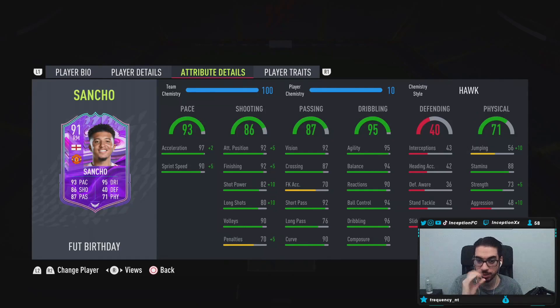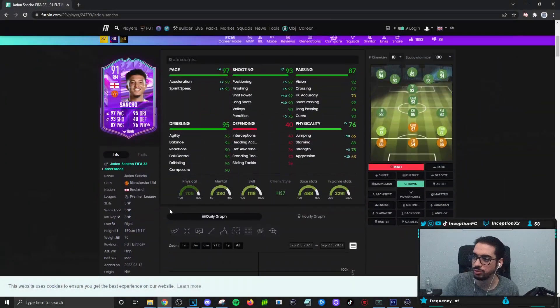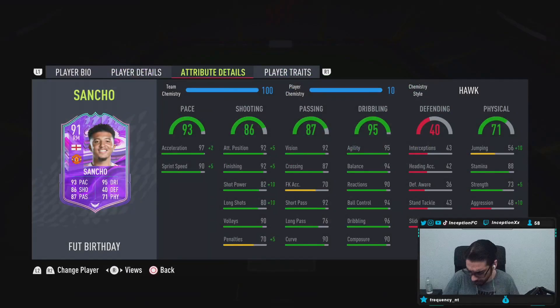For base card stats, passing is set up nicely — the only low area is long passing. Dribbling is in the 90s with a unique body type, which is very good. Physical doesn't have much — only an 88 for stamina.